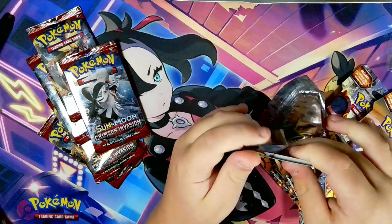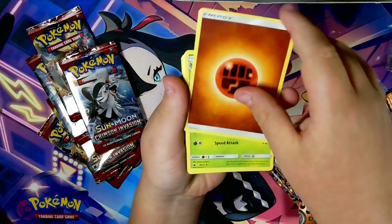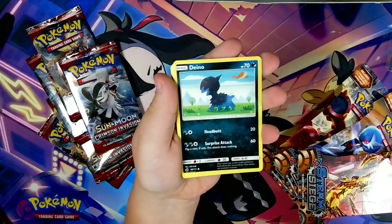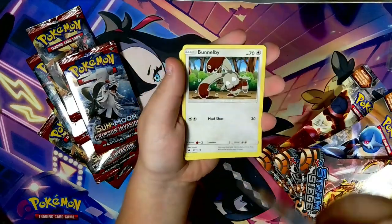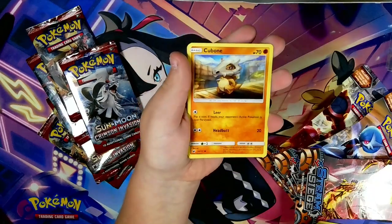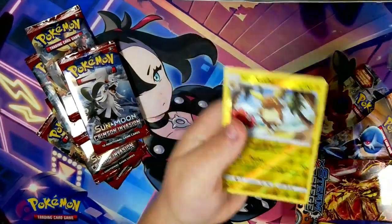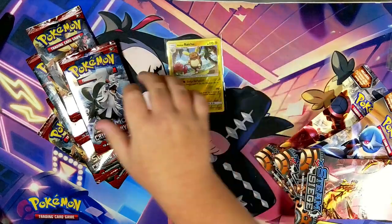So we have fighting energy, Ace Claw, Staravia, Gladion, Ditto, Houndour, Bunnelby, Shellos, Cubone — oh, an Alolan Raichu! This looks like a hit to me. I don't know if it is, but it looks like it.